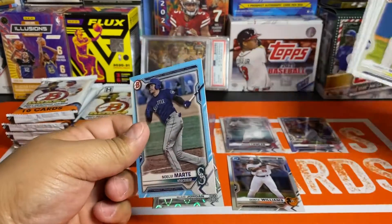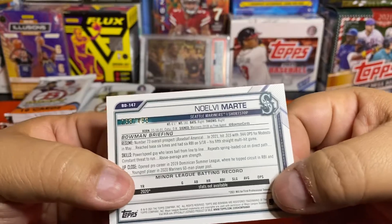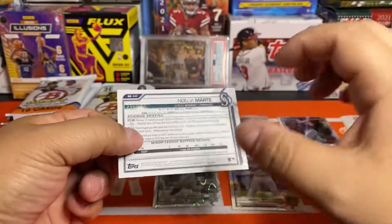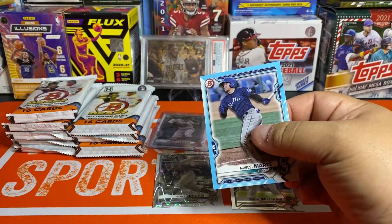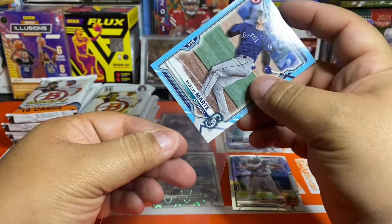That is an awesome pack of Lite — that's almost as good as you can ask for without the guaranteed autos: Lawler chrome, Lawler refractor, Blaze Jordan on the ray wave, and we still have something coming on the paper. That's a good start. The mojo at the beginning helped. Let's see what we got back here — not a first, Seattle. I don't know how to pronounce this — Marty 28? That's at $4.99. Not the J-Rod, but no luck there.